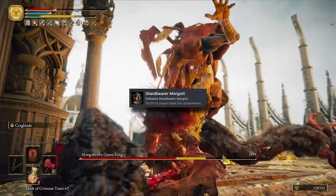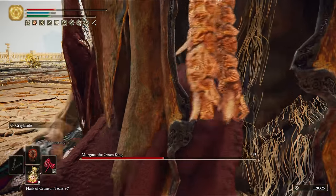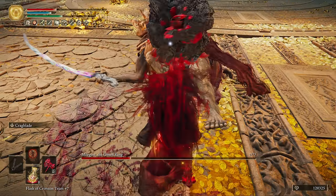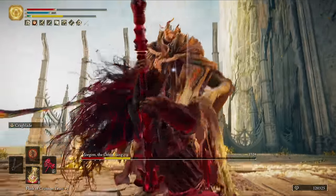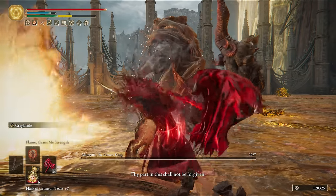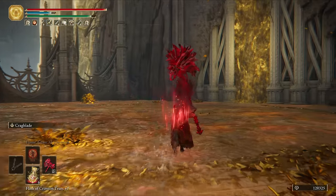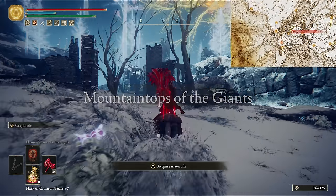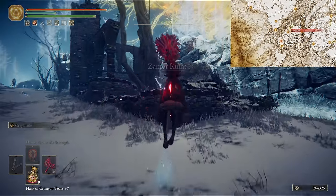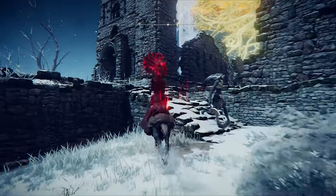For Morgott, get stuck in with as many attacks as possible before the dagger attack, then a charge when he does it. All that's left is one more in Phase 2. In the mountaintops, ride through the Zamor ruins to grab the Smithing Bell 3 from the cellar, as well as the other Smithing 7s nearby.